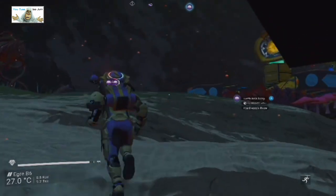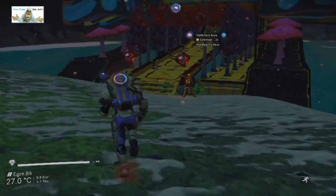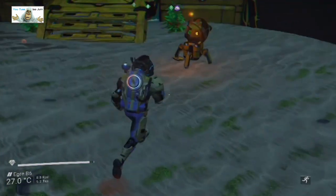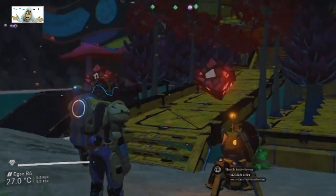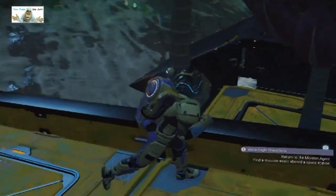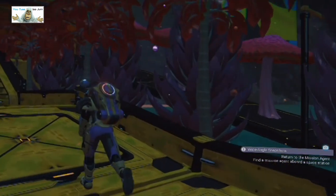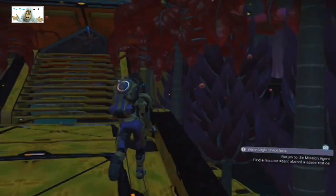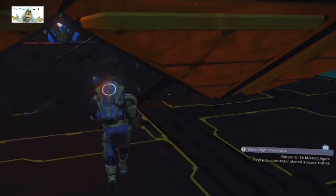Okay, let's go to the base. Doesn't seem to be a teleport from there to there, so we've got to run - well, run-ish. There's the base computer. More dream. Let's have a quick look inside here - we've got trees and mushrooms. Trees and mushrooms, good combination.